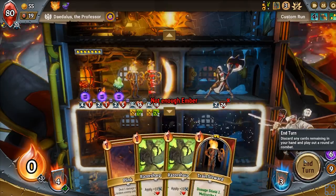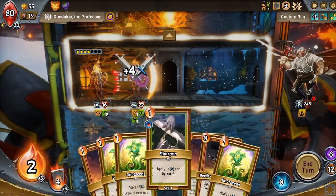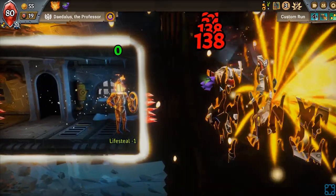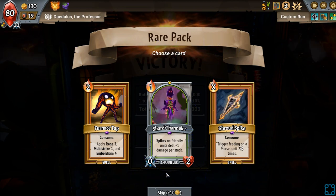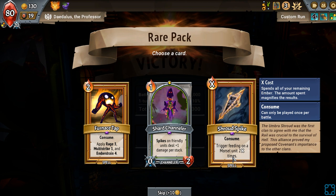Oops, that's not what I meant to do. It's fine — we are obscene. Who cares? I'll just hit enter, we win anyway. I think if I truly wanted to do this correctly... trigger feeding on a morsel unit X number of times.